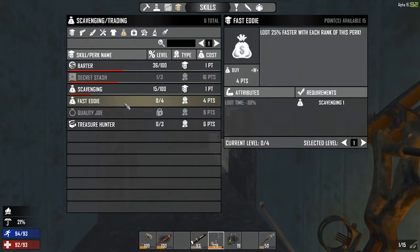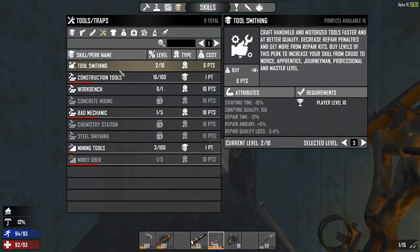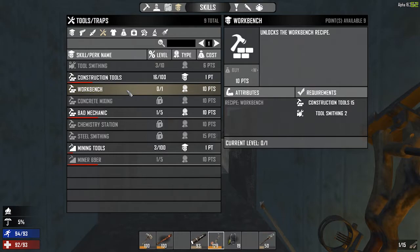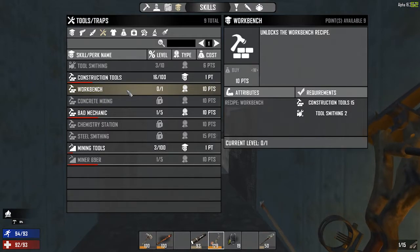Fast Eddy — loot 25% faster with each rank. Barter is going up anyway. Tool smithing — crafting quality goes to 150, let's buy that. And construction — block damage is 41%, unlocks workbench recipe. Wait, does that mean I would have gotten the recipe for the workbench? Let's hope that's not what that meant.